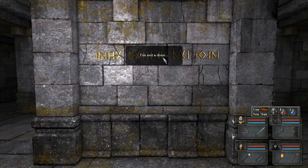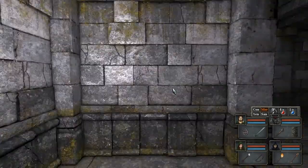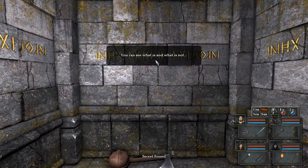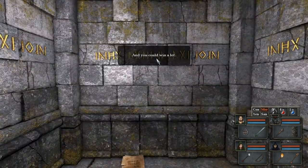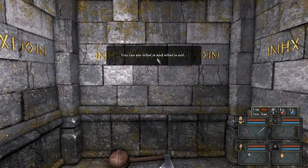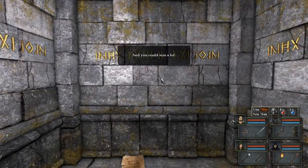'I'm not a door. I'm not a door.' Haha. 'Riches await. You can see what is and what is not, and you could win a lot. Smart eyes you've got. You can see what is and what is not. Riches await, and you could win a lot.'